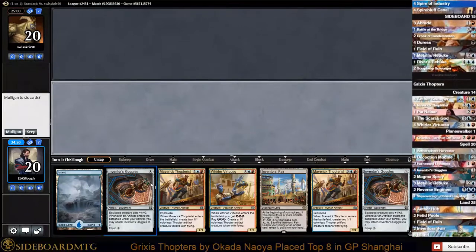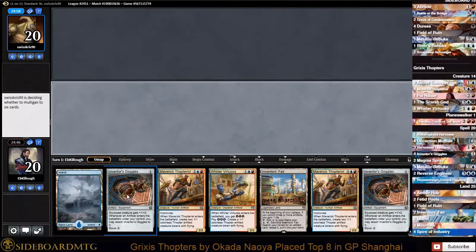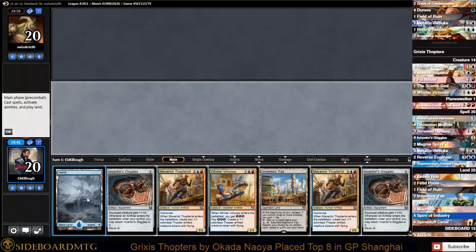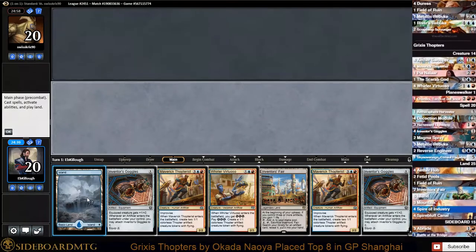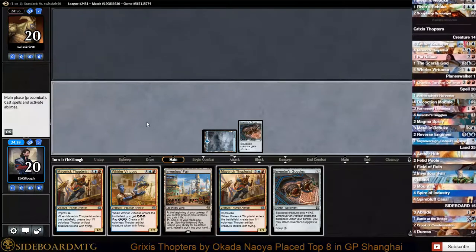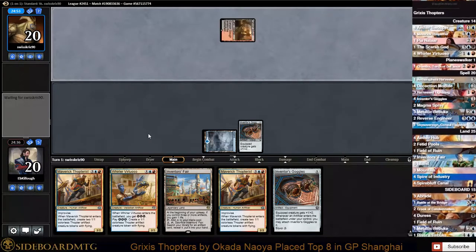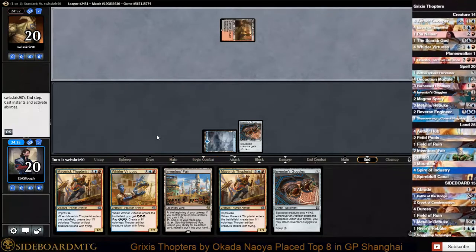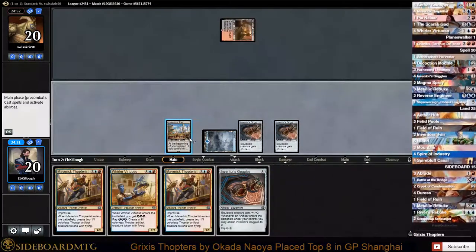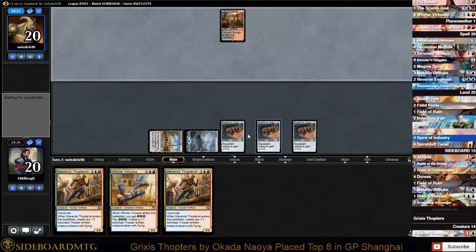I'm going to keep this hand because the deck is heavy on red, so we're going to go for this and just hope that we get a red source or a means to play a red source. We'll go ahead and play the Island and then play Inventor's Goggles and pass the turn.